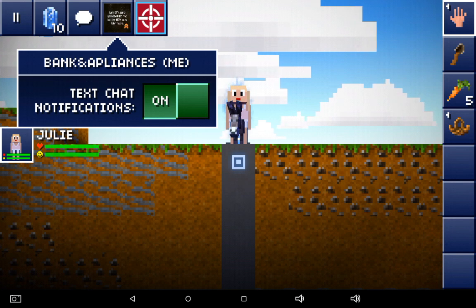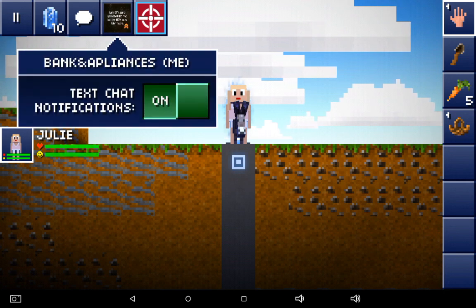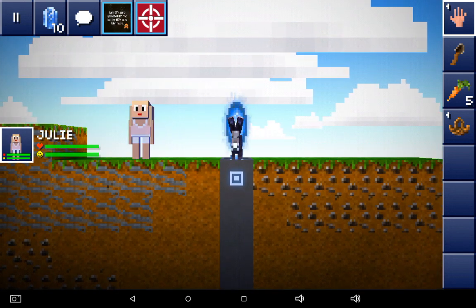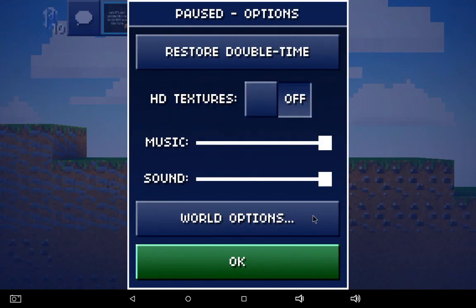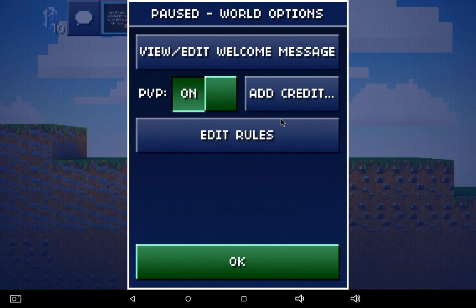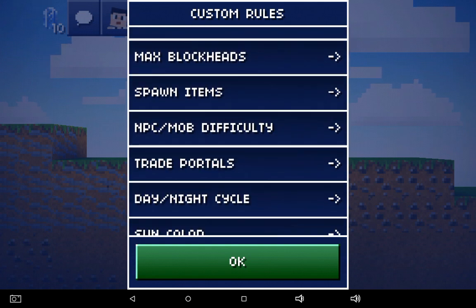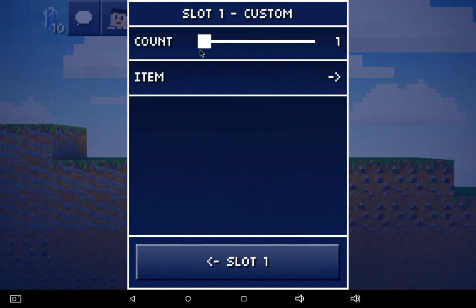We're going to add them. A-P-L-I-A-N-C-E-S-E-Muncher Admin. Then you're going to want to go into menu, world options, edit rules. Go to spawn items — slot 1 you want to make it custom.